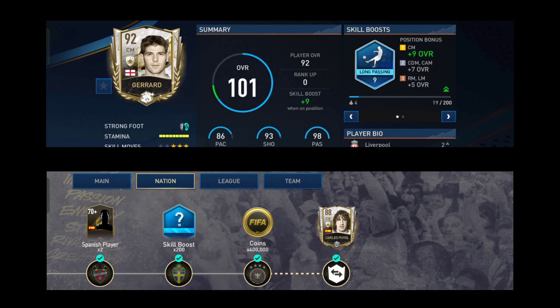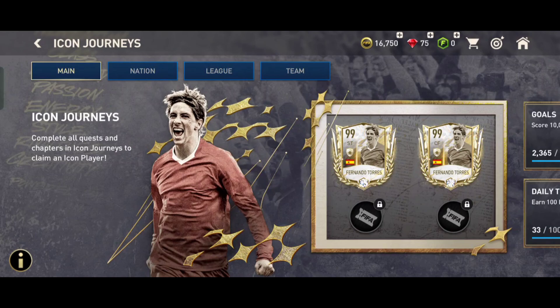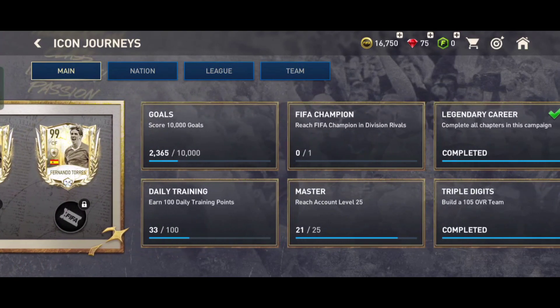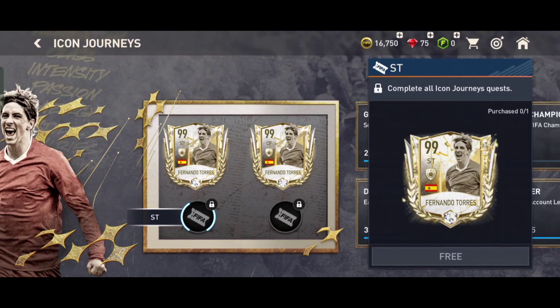Step 3: Complete the Final Challenge. Once you have unlocked all the icons, you will be ready to take on the final challenge. This challenge is tough, and you will need to be at your best to complete it. The final challenge will be against a team of high-rated players, so make sure you have a good team with high chemistry.